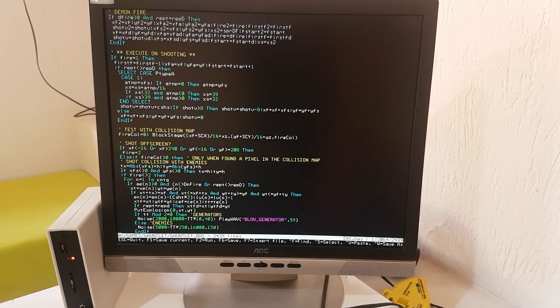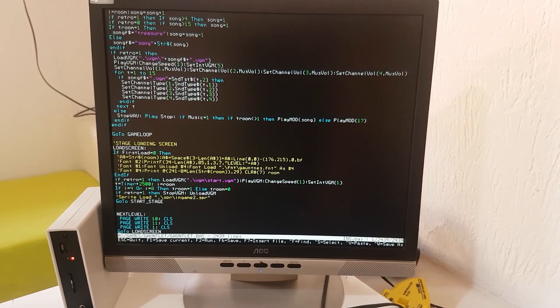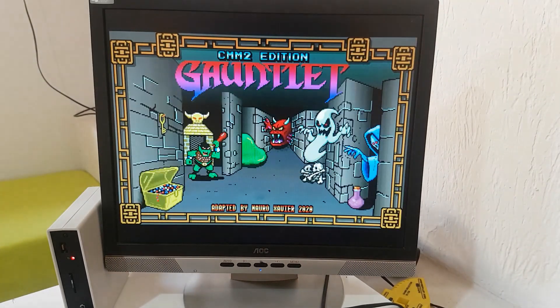In the original CMM, I had to make some sacrifices in the animation to conserve memory, and even with that, sometimes the game crashed without enough RAM. This new version has more than 4x the animation frames and 32x the color palette, not counting the static 16-bit color screens.